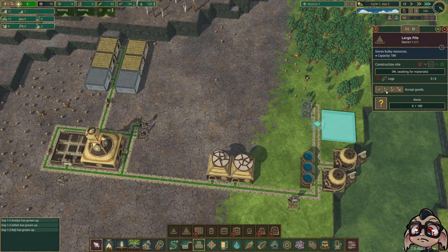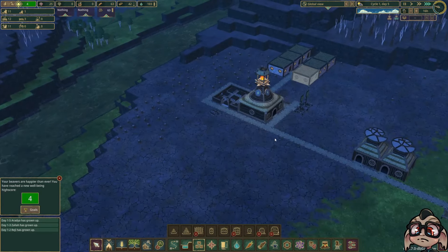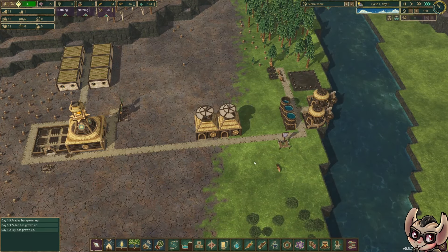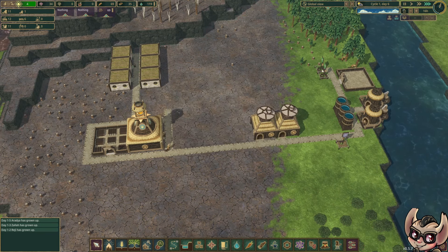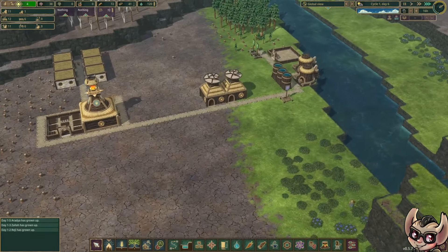We've gone back to two beavers not working, so let's put them all in as builders. They're all happy because they've all got somewhere to live — that's nice. We've got our two new lumberjack flags; the old lumberjack flags we're going to demolish now so they come and work over here close to where we need them. We've kind of started out okay.